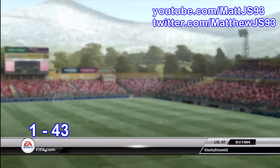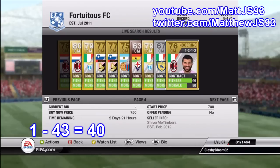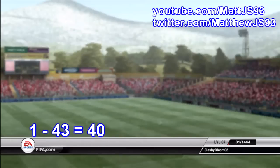With those coins we're going to go into the online market looking for another centre mid. There were 43 on at the time and we got the 40th, which was not Chirino. I'll quickly look to see if he had any games on — he didn't — so we bought him for 750 coins.